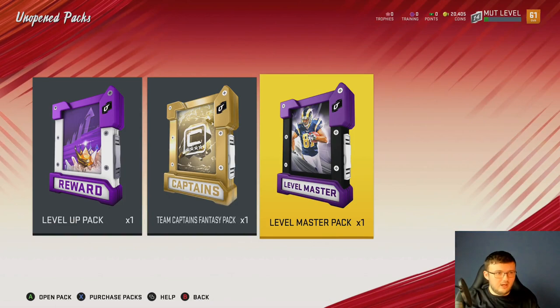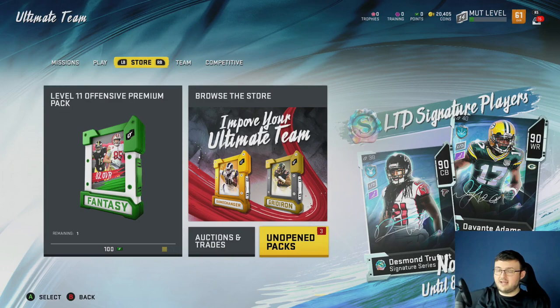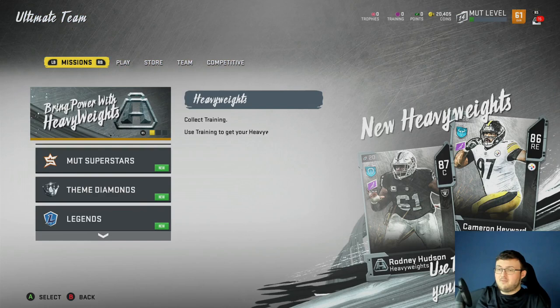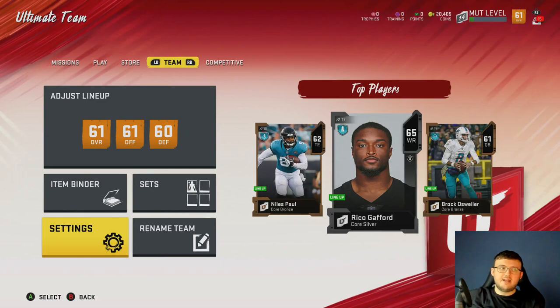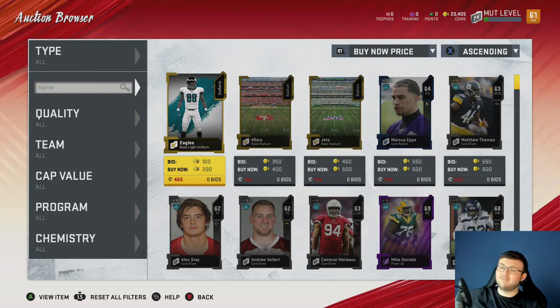We got a level master team captain level-up pack. You can do this at any time — I'm just doing it now because of the limited time cards in the game. The chance of pulling a limited time card is one in a billion. Now, how am I transferring the coins to my main account? The sad part is the quick sell cards no longer have the ability to be transferred over and quick sold. EA caught on to all farm account methods. Nonetheless, we found another way.